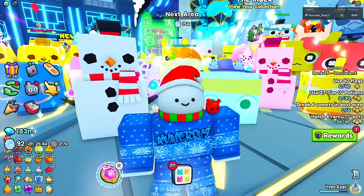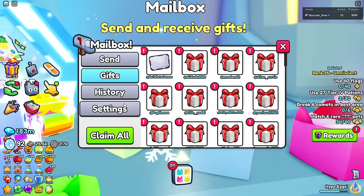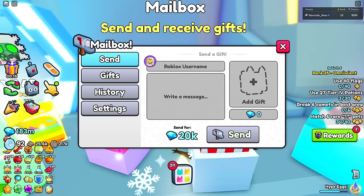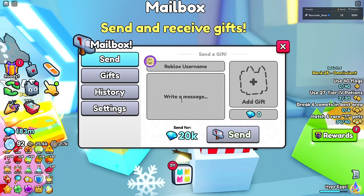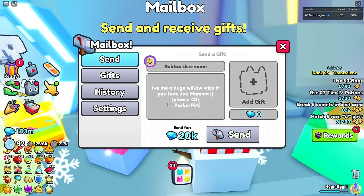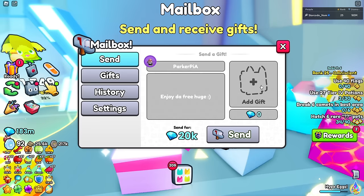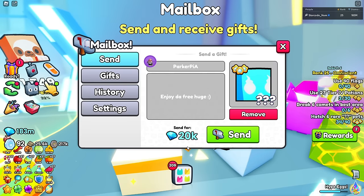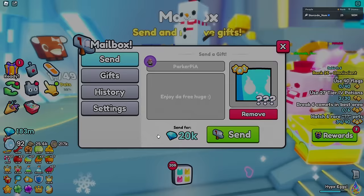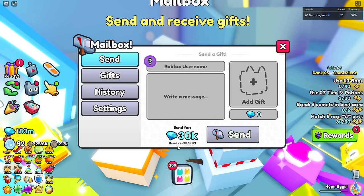The first winner is someone who commented saying 'give me a huge will-o-wisp if you love joe mama' - I found it pretty funny so they're our first winner. Let's go put in this huge pet and send it. Congratulations Parker on winning! For some reason there's a 24-hour reset thing - I think the first gift you send is free and then it starts charging you.